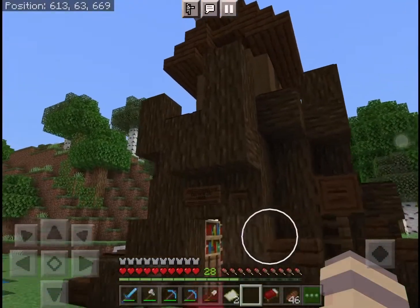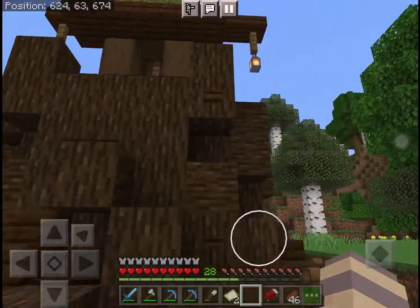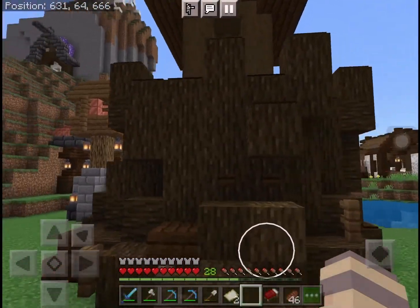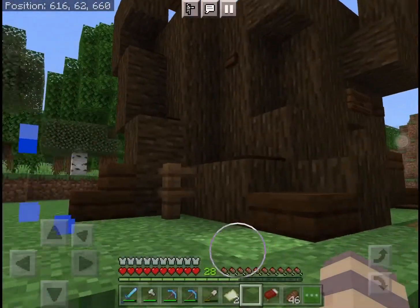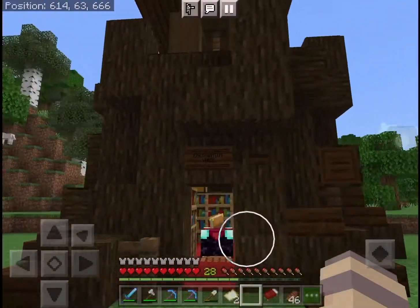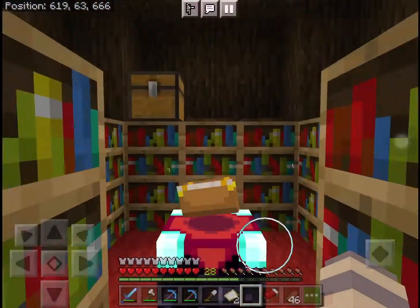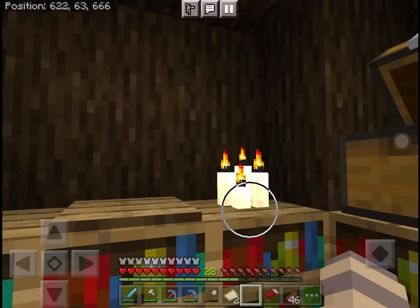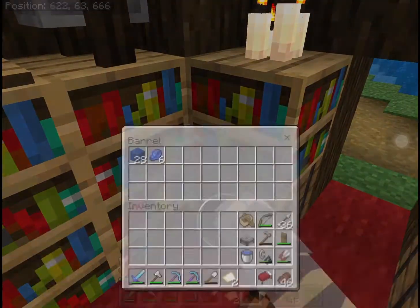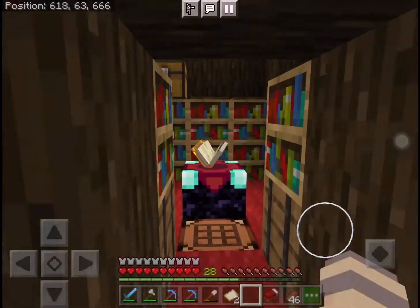Over here is our enchanting place and look at how great the tree stump looks. I was looking at some tree houses and it got me thinking — why not build a tree stump in Minecraft? It looks so overgrown, so organic, and I'm pretty proud of this building. Inside the enchanting tree we have our enchanting table, some books, candles, bookshelves, some lapis, my old armor, and some enchanted books. Yeah, this is a pretty good build.